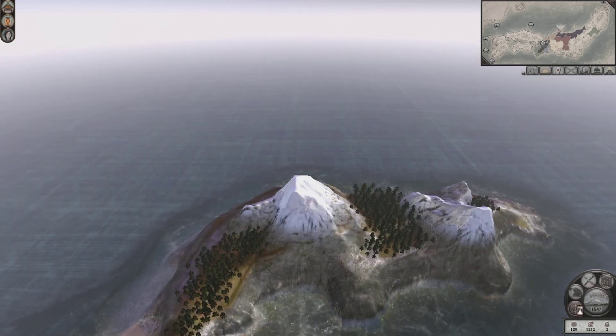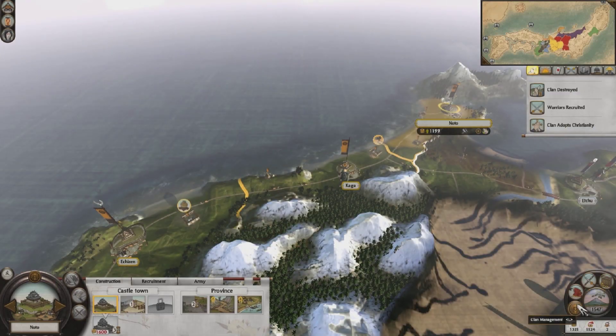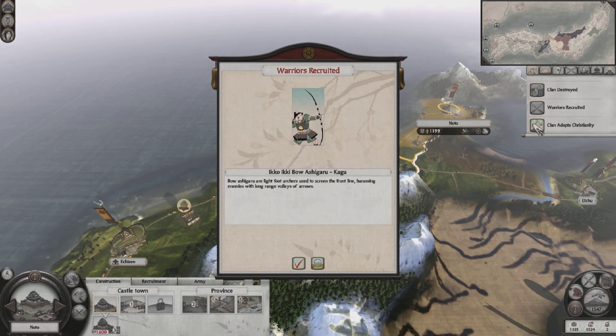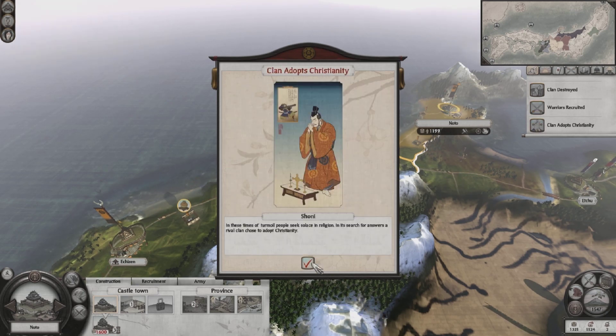The Hanma are out on that island — we definitely want to take those guys. The Tsutsui were destroyed — they were one of our enemies, so that's good. And a clan adopts Christianity — the Shoni! Big surprise, they're always the first.